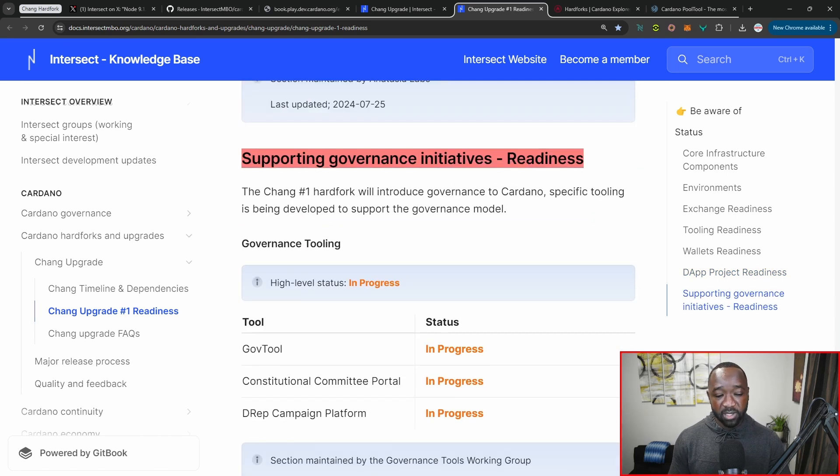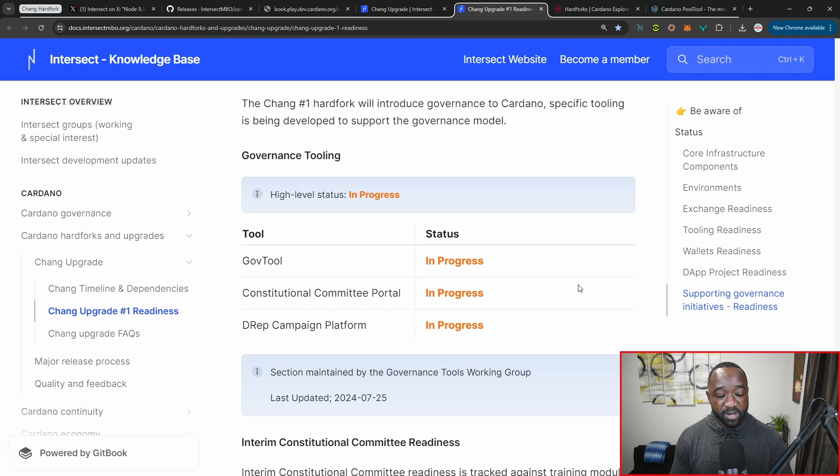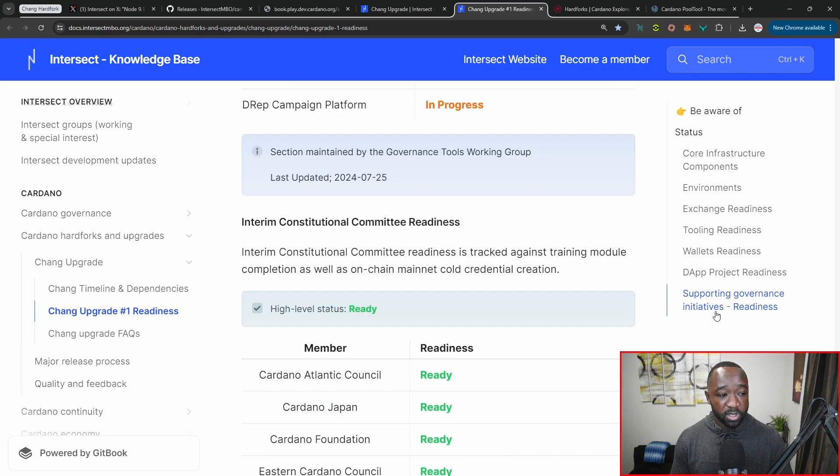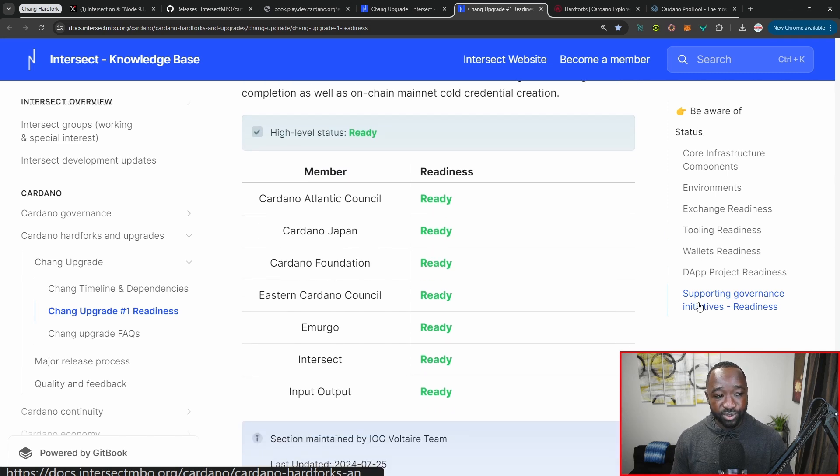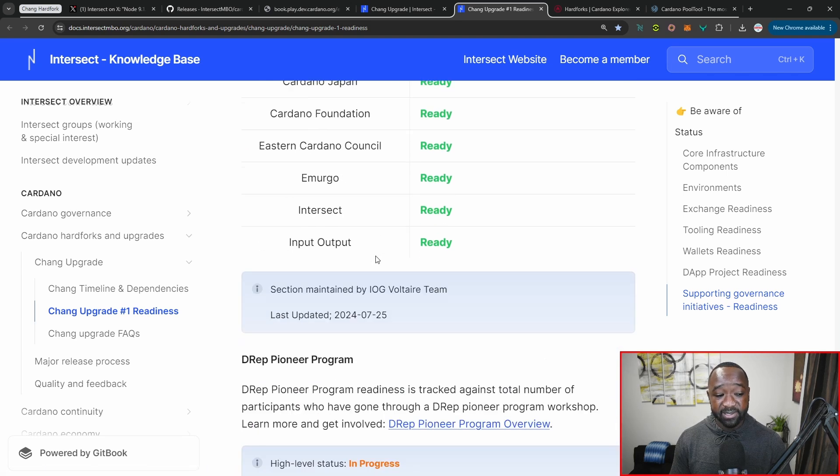Last but not least, we've got supporting governance initiatives with updates on GovTool, the constitutional committee portal, and the DREP campaign platform, which also have to be upgraded. We've got the seven members of the Cardano constitutional committee, and they've all been briefed as to what needs to happen for this first portion of the Chang hard fork — they are all classified as technically ready.